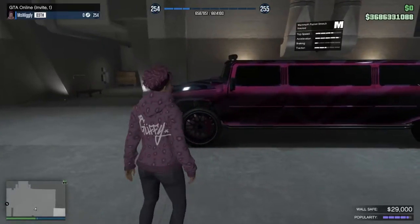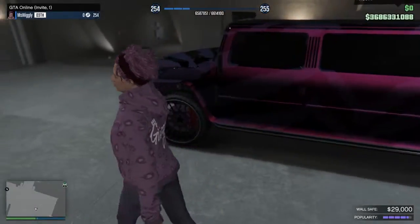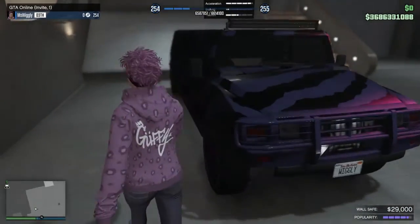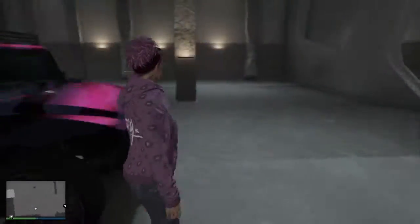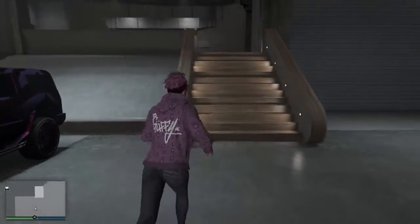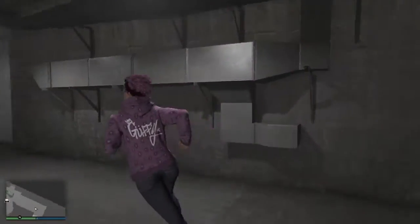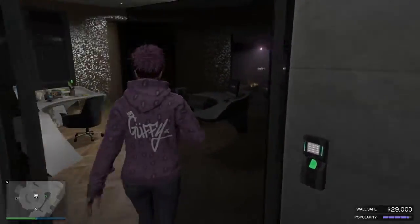It's the Mammoth Patriot Stretch — isn't that awesome? It's really cool. It's my personal vehicle, not the work vehicle. It looks really awesome — I like zebra print and I wanted to keep it this color, so that's what I went for.